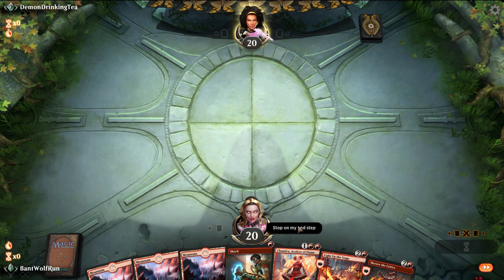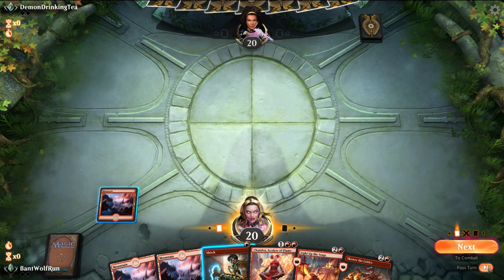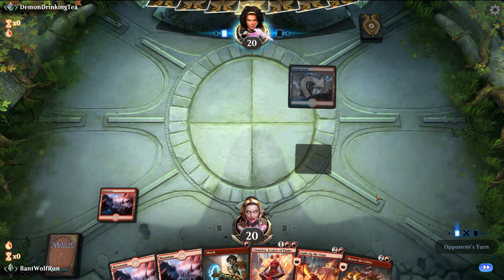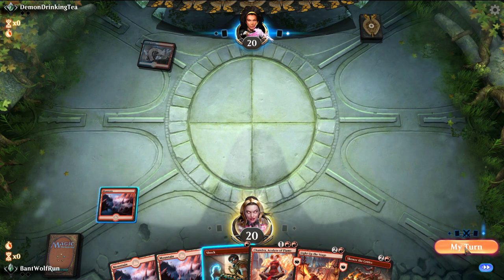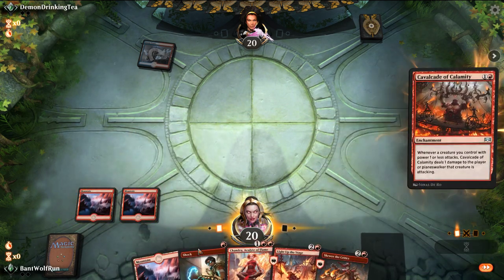So far the Simic Ramp decks felt probably the best. Dimir was surprisingly effective — we took down both Mono Red and Esper Hero. The Simic Ramp deck, even without mainboard sweepers of any kind, we were able to beat Scapeshift. Opponent is probably on Elementals — oh, Cavalcade. That is a curve.